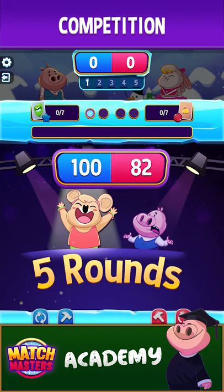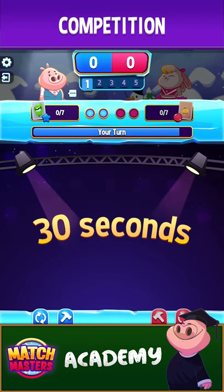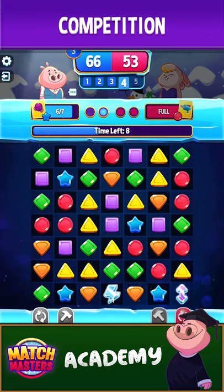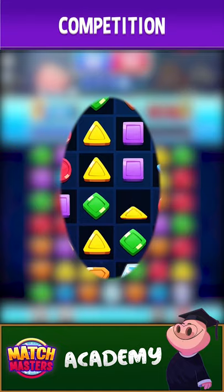As we learned in Lesson 1, there are five rounds in each game. In each round, both players get 30 seconds to make two moves. The player can get extra moves by creating special pieces, as we learned in Lesson 3.